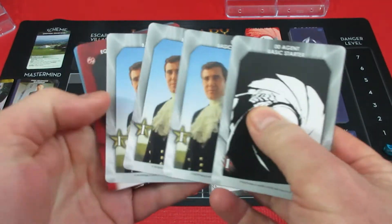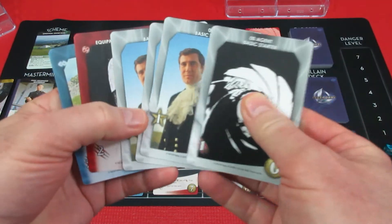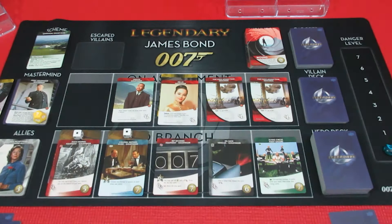Six new cards for George. Sean should have five attack and three recruit for his next turn.